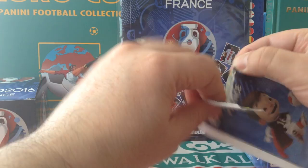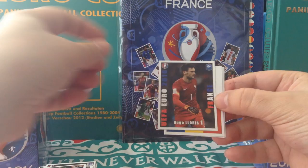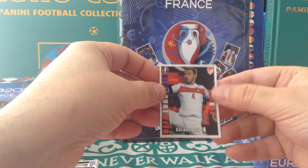The last packet of the 25: Klein Austria. Loris again. Romania logo. Timuchuk. And Aziz for Turkey.